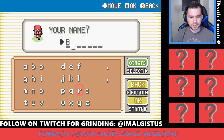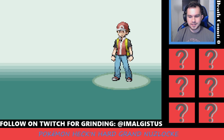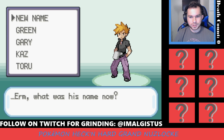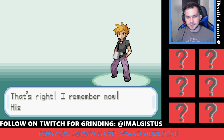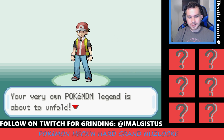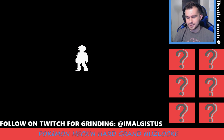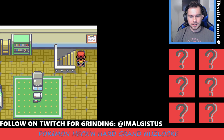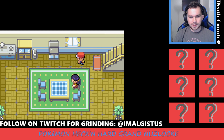Let's go ahead and put in our name here. My name is Brendan — it's like Brandon, but all the vowels are replaced with E's. This is our rival. We're just going to stick with Gary — I feel like that's a good name, even though his name is technically Blue. People call him Gary all the time. His name is actually Blue and our name is actually Red. There's a speed-up button too, and I'm going to avoid that as much as I can.